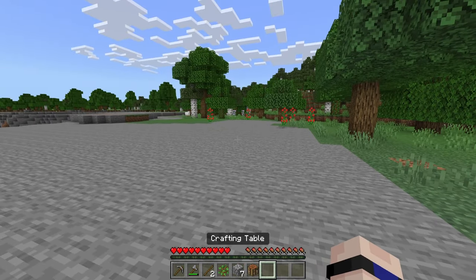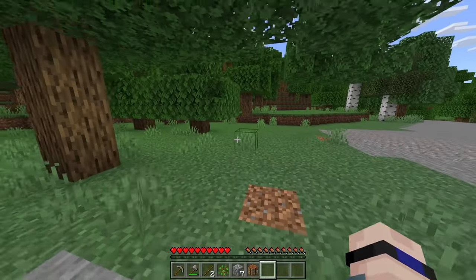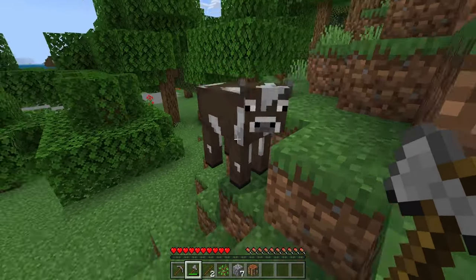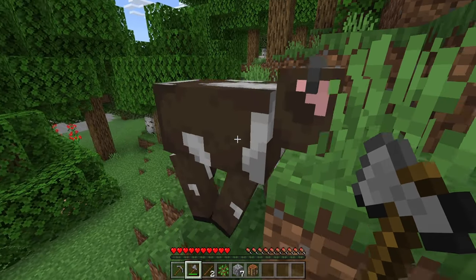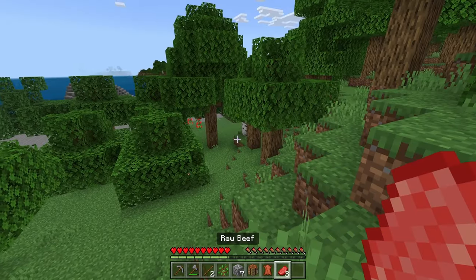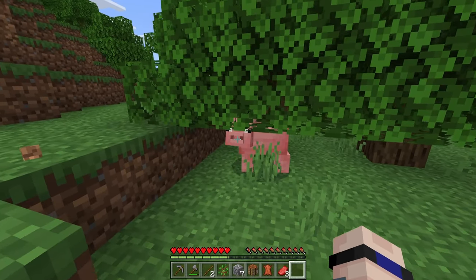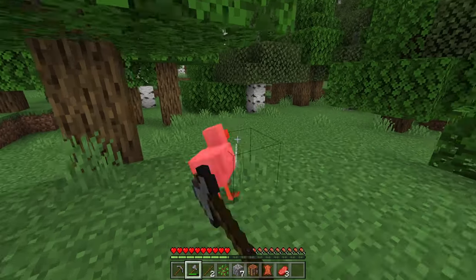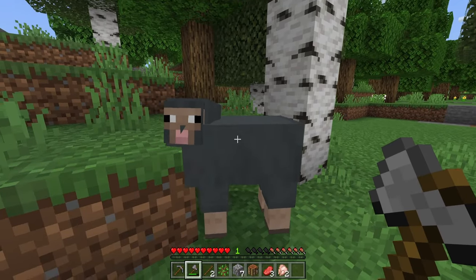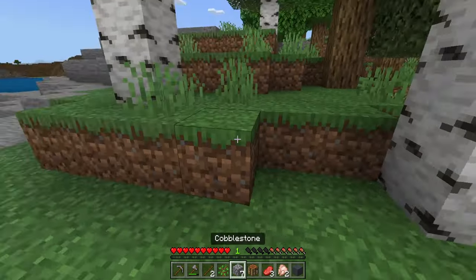For the moment we're good on tools, but we're not good on food. Thankfully I've seen a few food sources wandering around this area. If we take our brand new stone axe and give the cow a couple of taps, we might get some beef and some leather — both are very useful. In Minecraft there are also pigs, chickens, and sheep. Sheep are okay for a food source, but the more important resource this early in the game is their wool.